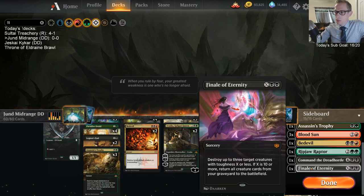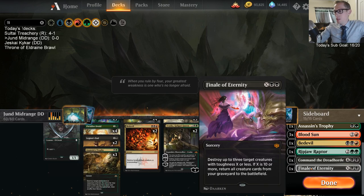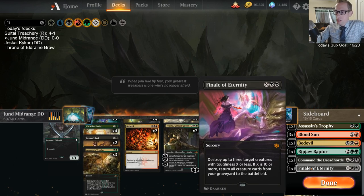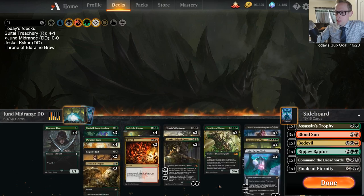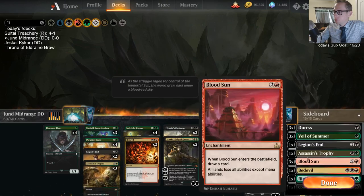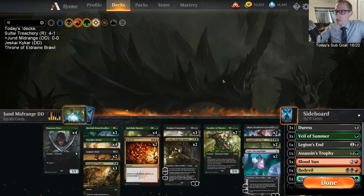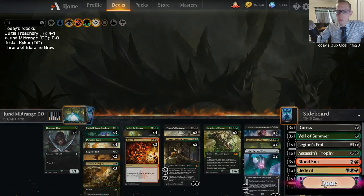We're excited to try out Finale of Eternity. We get to destroy some creatures, and if it's really late game with ten mana, we get to return all our creature cards from the graveyard to the battlefield — that would be awesome. We have some other cheap interaction too. Let's see how this does, let's play some Jund midrange.